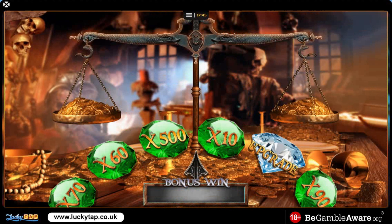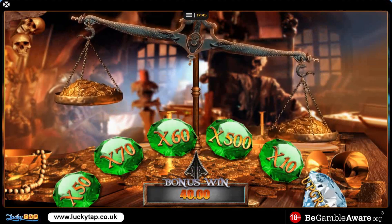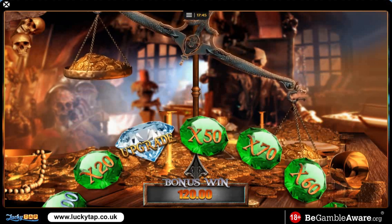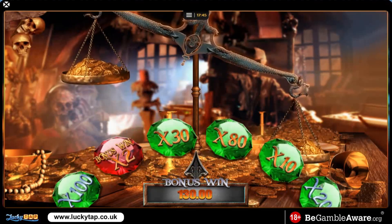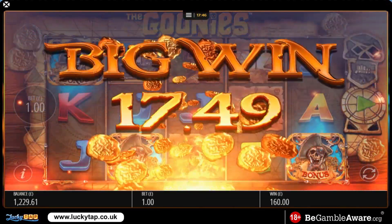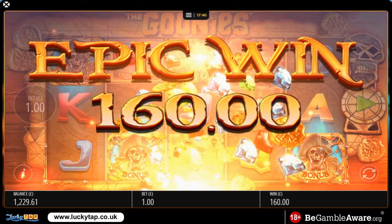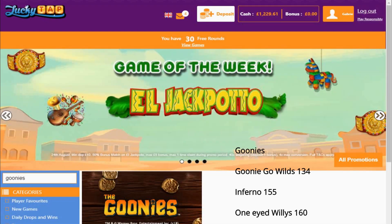Let's see how much we're gonna take from this. Land on that 500 first, be nice. 40 quid. Another 80 — sweet. Another 80 — sweet. So we need a little bit more if it's gonna be the best one. Another 10. Another 30. Ah no, we lost it. That's it — 160 quid for that. 160 though, that's splendid. Top bonus One-Eyed Willie's got 160, second top bonus Inferno got 155, and third top bonus Goonies Go Wild gave us 134. First, second, and third were first, second, and third — that's pretty cool. We're gonna finish the video on 1229.